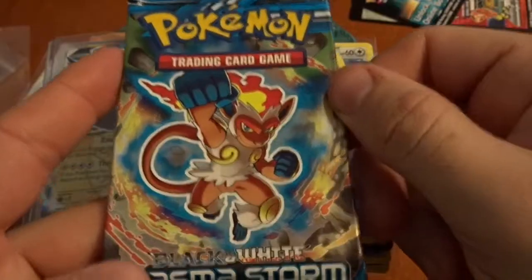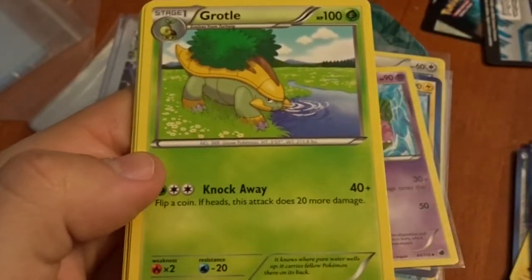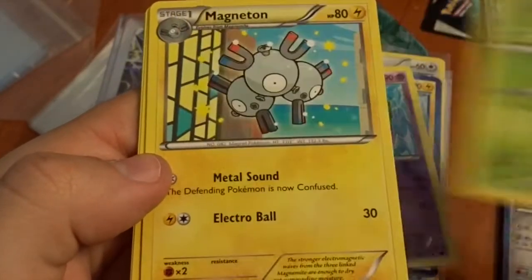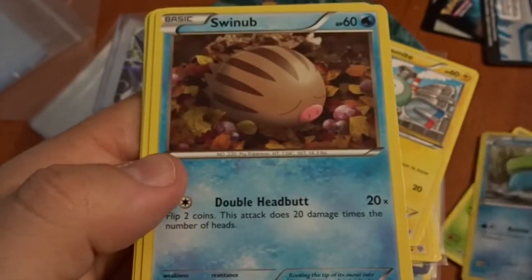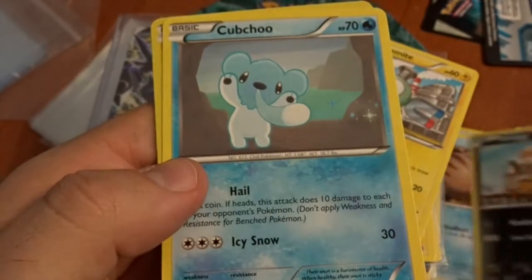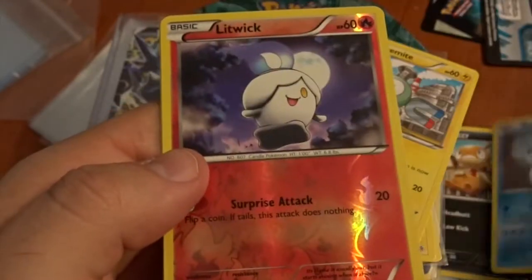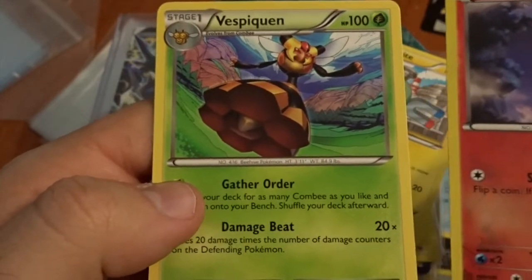Next pack! We have a Kevin Durant. Magneton, that's super cool. Magnemite — that's ironic. Lotad. Scraggy, that looks pretty cool. Cub Chew, nice. Our Reverse. And we also have a Queen.